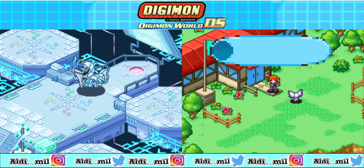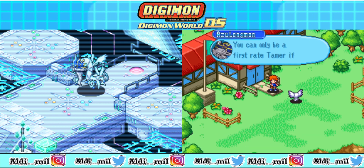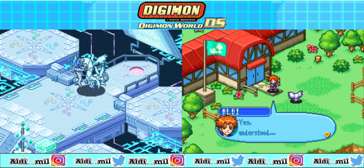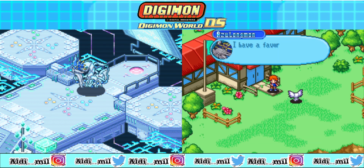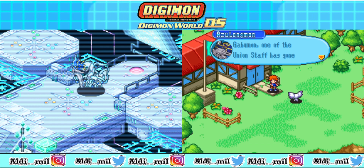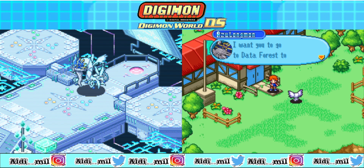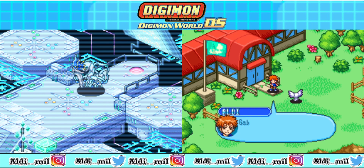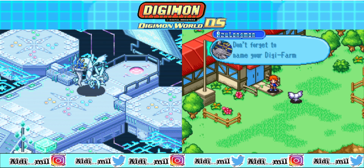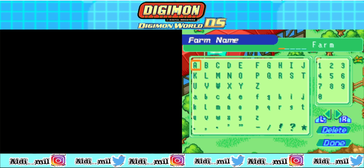Oh, another Azulamon. This Digifarm is such a good place for your Digimon to raise their stats. Okay, this is the second mission already — we have to find Gabumon in the last location. Now let's give it a name. Since my name is just Aldi only, let's give it a name — okay, and then done.